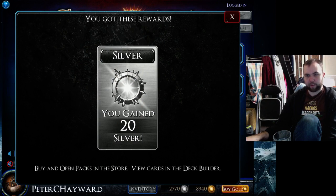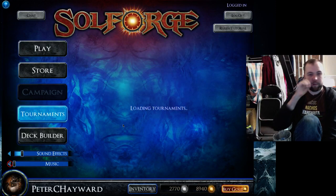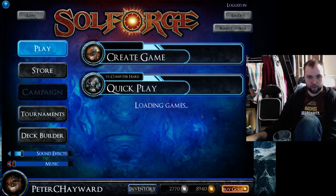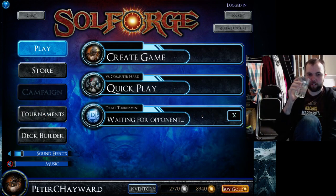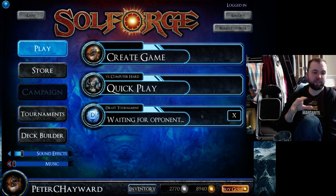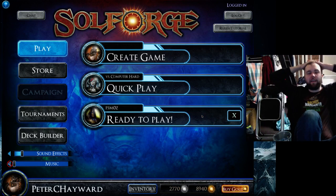I largely won that because he kept on blocking my threats instead of putting his own threats out when I was on really low health. So that was a nice little win. That Spirit Leash play I was particularly happy with because it eliminated one threat that was threatening in two ways. Sorry I'm getting messages all over the place. Yeah very happy with that.